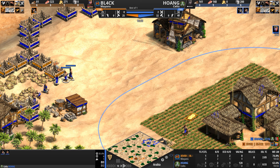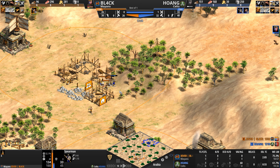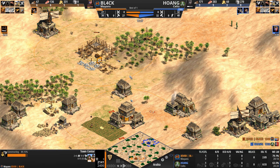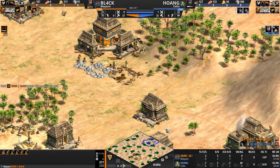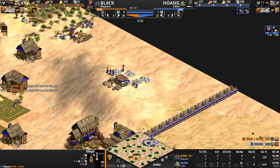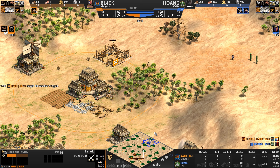Three of Hoang's seven-villager lead is being used to destroy palisades, and now his spearmen gets surrounded — not looking good for our Celt. A second town center goes up for BL4CK, in a very telling location right next to the stone. He's also got six villagers on it, though it's not the best location for the miners. Hoang also has one villager, though it looks like eight on stone.